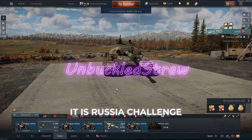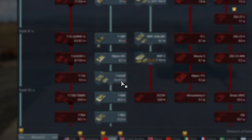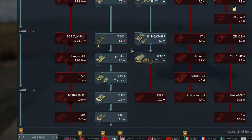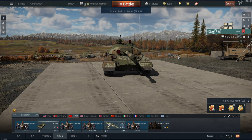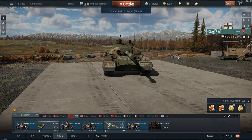What is up Straws! So today it is Russia challenge part 4 of 5. We are in this challenge taking from the T-26 all the way down to the T-80 BVM — basically reserve all the way to 11.7. Today we are on part 4, doing the T-10M all the way down to the T-64B, so we will get these four tanks done. No modifications for any of these, not even parts. To get on to the next tank we must get three kills — any vehicles, planes or tanks. We'll also be bringing the PE-8 for some good fun. Without further ado Straws, let's hop right into it.